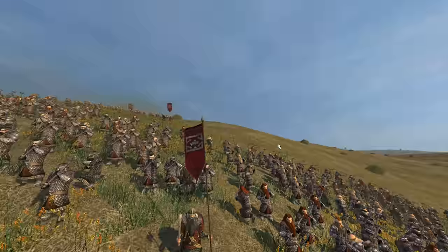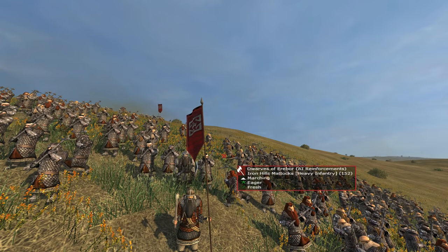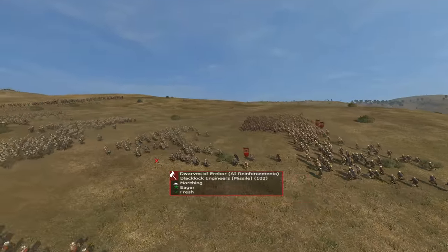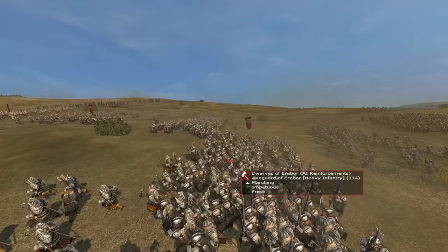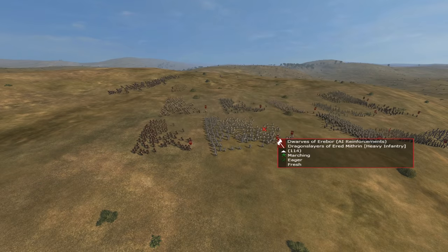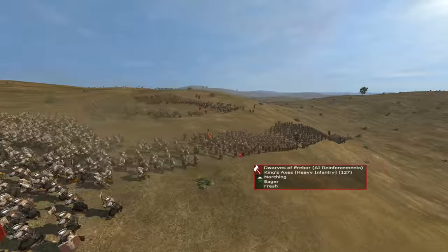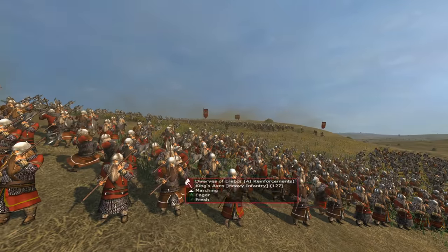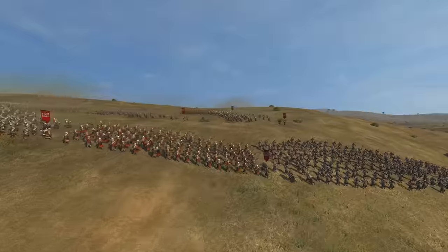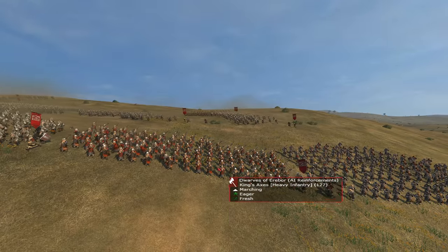Iron Hills Mattox are now slightly worse than before, but they can now be trained everywhere — no longer just from Kirin Cthorhul. Your King's units — King's Warriors and King's Axes — are your main battle line. They have a slightly changed first-tier visual with a lot more chainmail and no green colouring; they're now all reds and oranges.